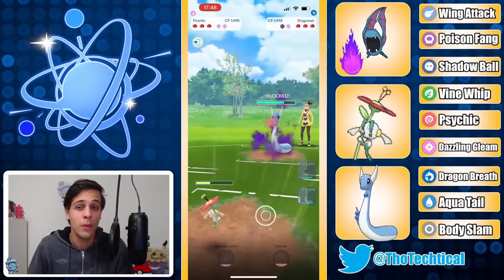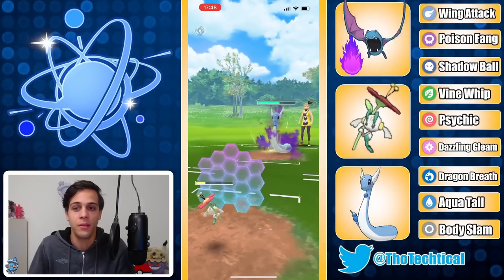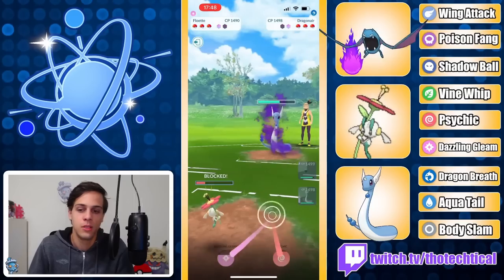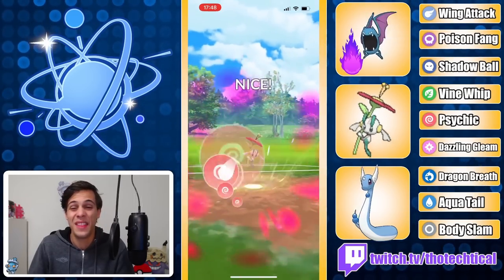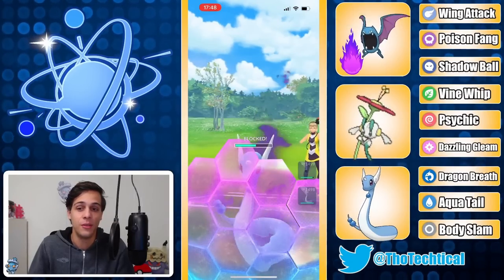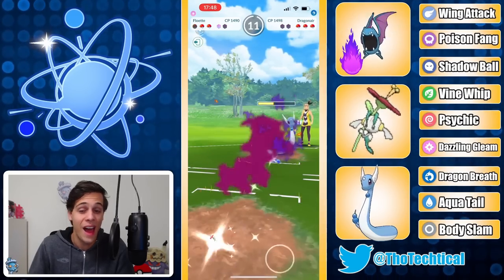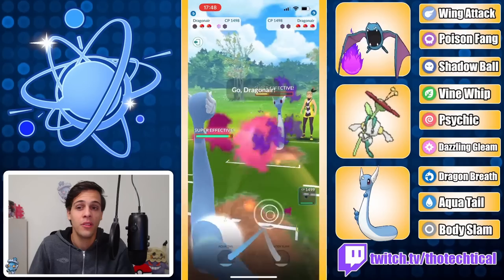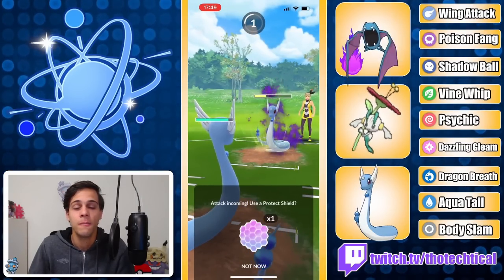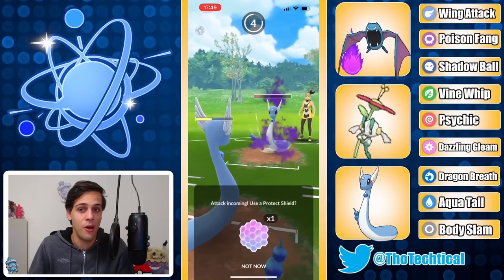Opponent shields. But if the opponent really wants to, they can double shield and farm Floette all the way down. Guido really wants to get to another Sidekick or Dazzling Gleam — the opponent shields this up smartly. No good for another Sidekick. I think if the opponent shields this Guido is in real trouble — and they do. So this is not looking too good. Dragonair will be able to farm all the way down, and even though you have a shield advantage, Dragonair is now so loaded that Guido's gonna have to use his final shield to save his own Dragonair.